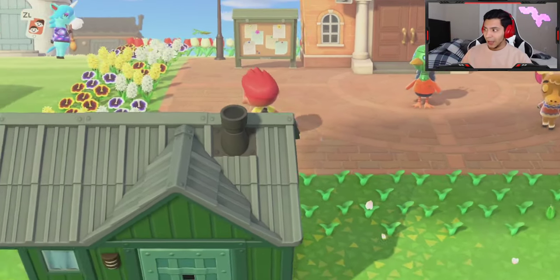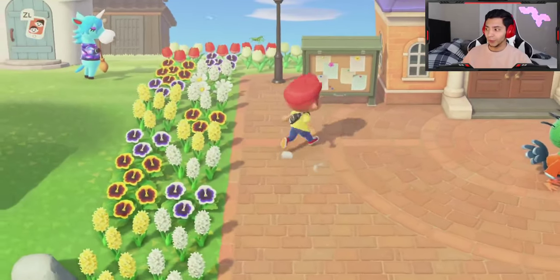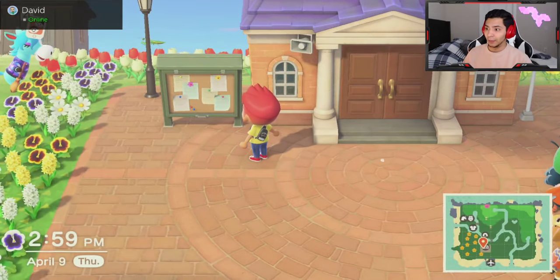Moving on. How to get the upgrade to the Resident Service Center — going from the resident service tent to the actual resident service building, and unlocking Isabelle by doing that.